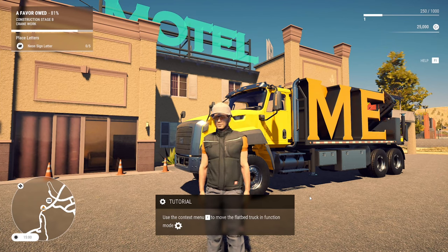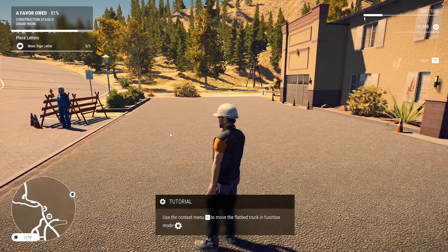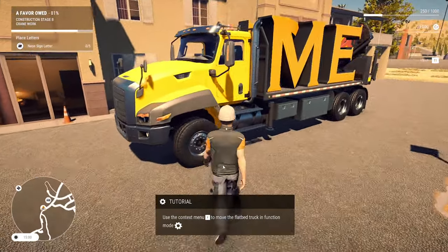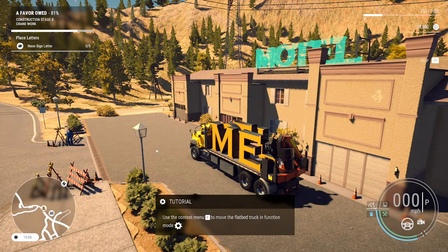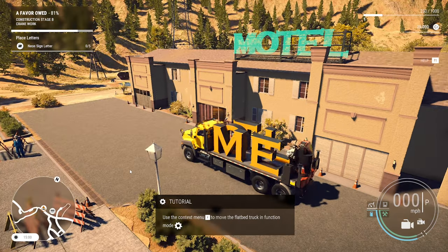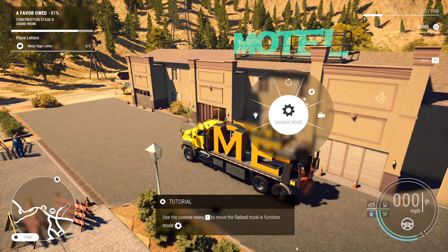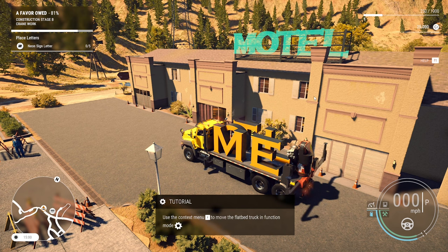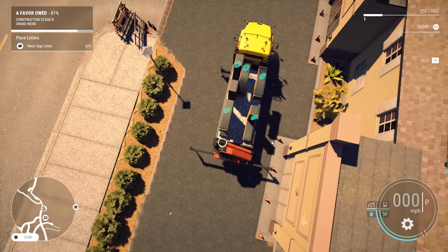Hey guys, Britta here. Welcome back to Construction Simulator. Here we are for episode number two. We continue on from last episode where we picked up these motel signs after we rolled the gravel lid down here. I've changed a few of the buttons now — I press one on numpad for left blinker, three on the numpad for right, two for flashes and zero for our flashing beacons. That's helped me get things done and makes it a bit easier to do things on the fly.